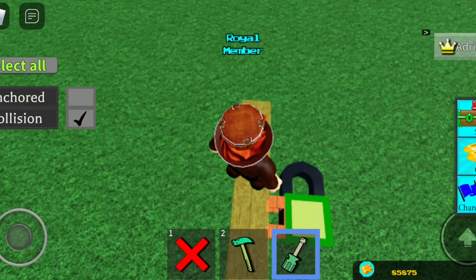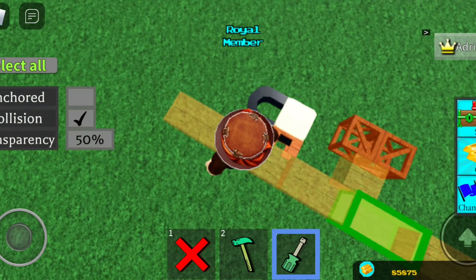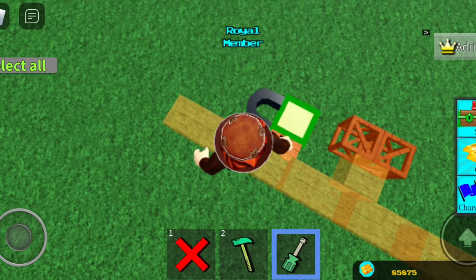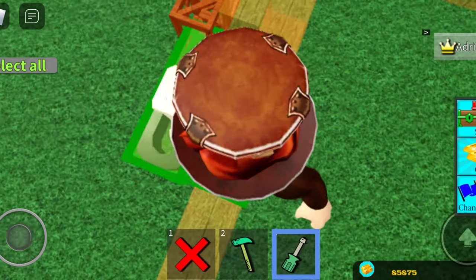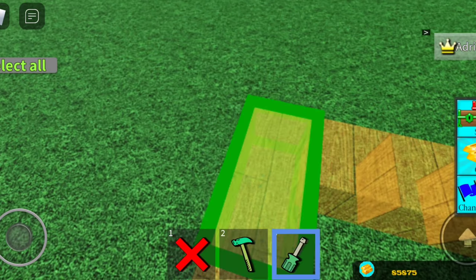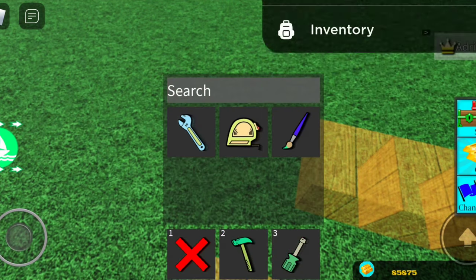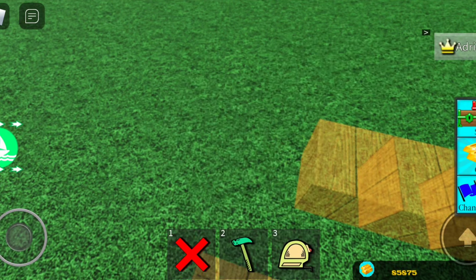I can't change the transparency on selected items? Wait, what does this mean — is that all I can do? I think I can do something else, like if I change this to zero — completely invisible — can I extend it? That is so cool!